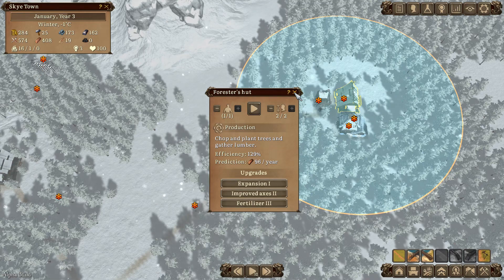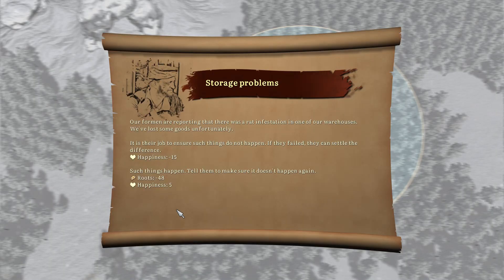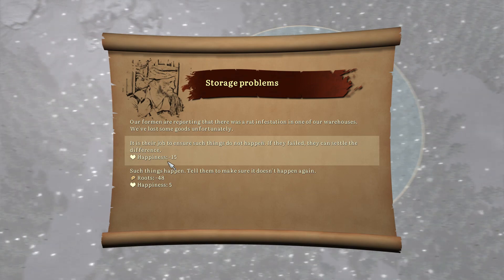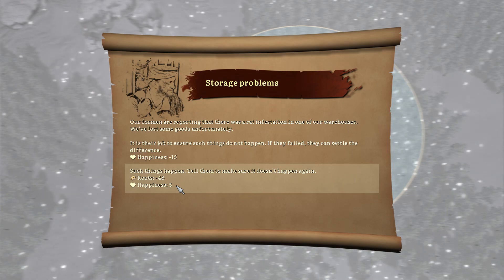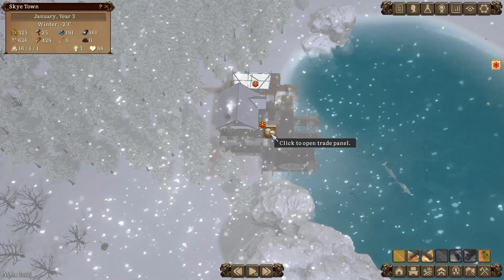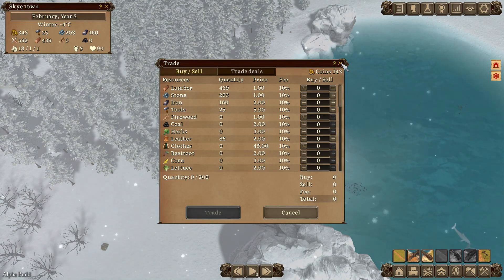We need 240 logs per year to feed the sawmill. One forester is producing 96 and the other 288, so we are producing a surplus - though I'm sure that'll change. A random event: a rat infestation in one of our warehouses - we've lost some goods. We can either drop our happiness or lose food. We're not losing food, so we'll take the happiness hit and tell them not to do it again.